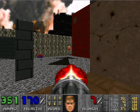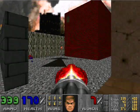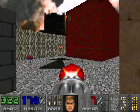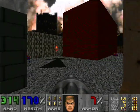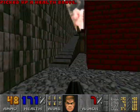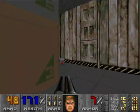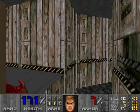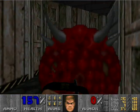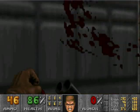That leaves all the cacodemons dead, I believe, for now. You see that imp walking up there in that cage? He's dead. I don't know why that lost soul is just standing there, but whatever, makes it easier for me. This map is a little bit annoying — it's actually intricate, which is amazing for Sandy Peterson, who made this map. Well, it's more intricate than what a lot of Doom 2 holds.